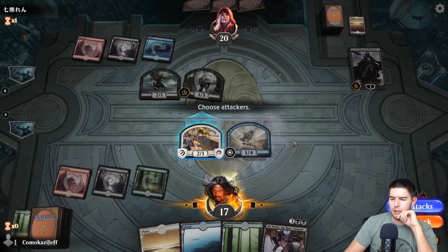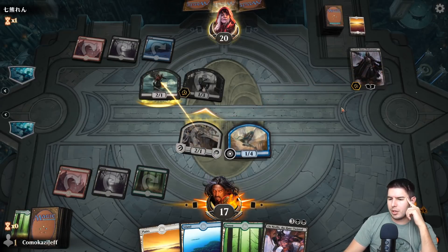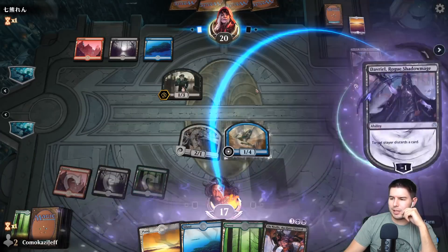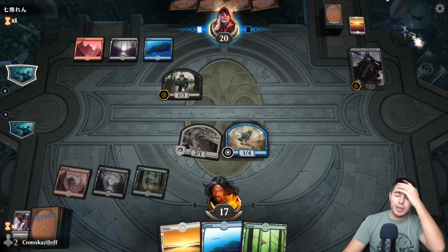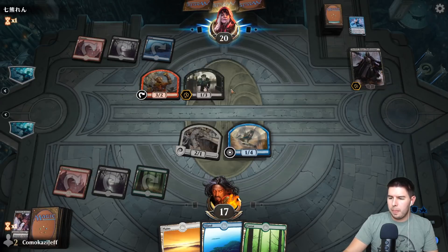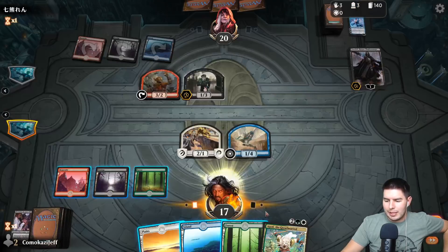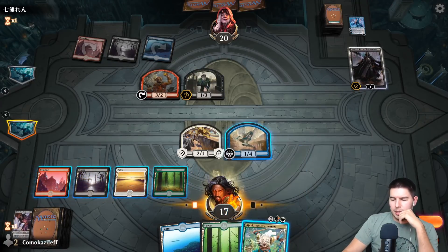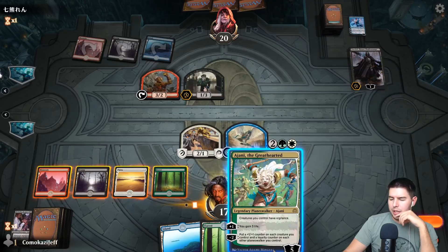We'll swing at Davriel — they're going to trade off. It would have been much smarter to swing in with the Gutter Bones instead. Whispering Snitch earlier. The chances of us hitting black mana is pretty slim, so I'll go ahead and get rid of the planeswalker — I'd rather make sure our Momir game is good here. This is a very different game from what we were doing before. Sacrifice artifact or land, draw cards. I still haven't seen any Historic creatures. Creatures you control have vigilance.